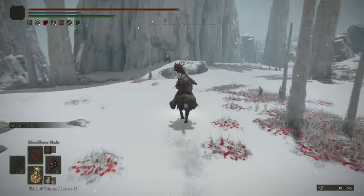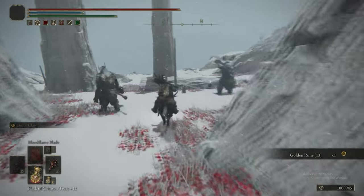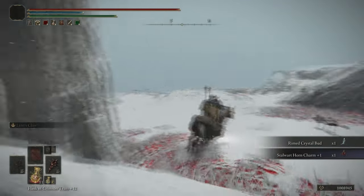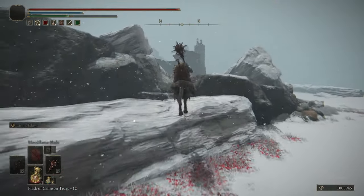From the Snowfield Grace, we're heading south-west to this big tree. We get a Golden Rune 13, and then there's a talisman around the back — the Stalwart Horn Charm +1. That's Bleed and Frostbite resistance.